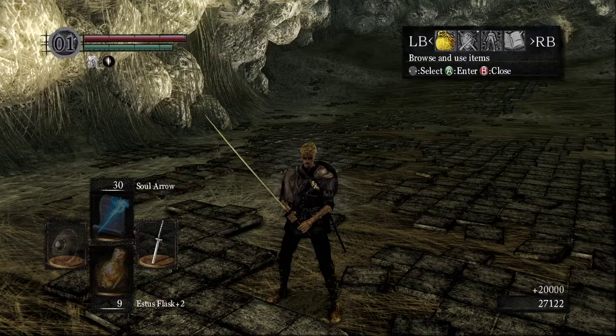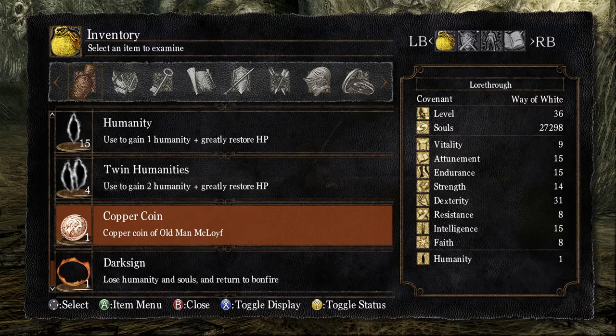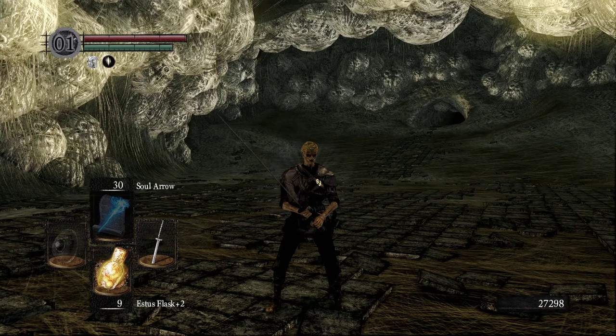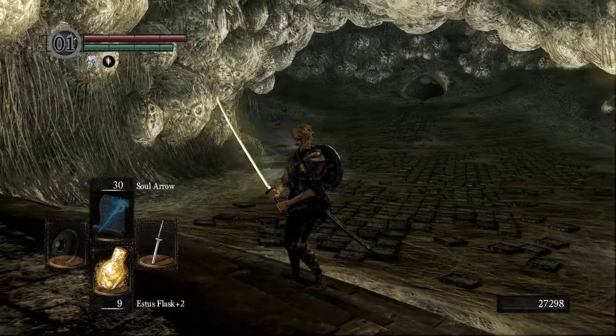We do get a soul for Quelaag. She was very large — I mean, the demons were large up until now, but they were the size they would be. Quelaag herself is kind of human-sized, so maybe don't read into that too much. 'The soul of Quelaag, once daughter of the Witch of Izalith, but now a chaos demon. Special beings have special souls, and Quelaag's soul contains all aspects of chaos.' This is the daughter of the Witch of Izalith, which is one of the original finders of the souls and the flame.